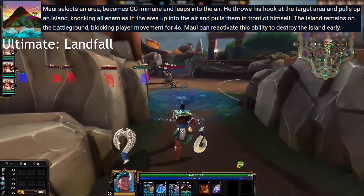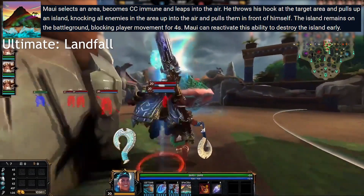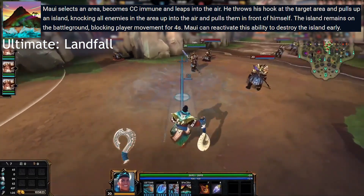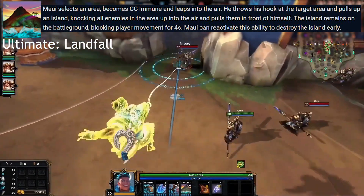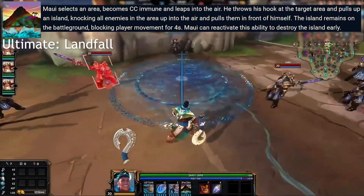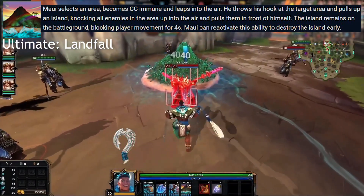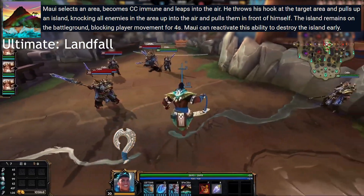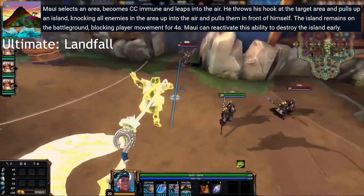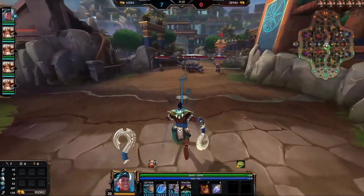Finally, Maui's ultimate: Landfall. Maui selects an area, leaps into the air, and uses his hook to wrench up an island from the earth that launches any enemies in the area towards Maui, then leaves the island in play for four seconds where it acts as a wall and will block player movement. This ability can be activated early to cancel the island, much like Ymir's wall. It has built-in synergy for pulling enemies out of position into your team, then using the island to block them from retreating. It also works well with his 3, as you can pre-emptively jump onto enemies you pulled in for a knockup into stun combo, and then follow up with a pull from his passive auto-attack straight afterwards.